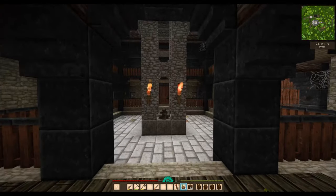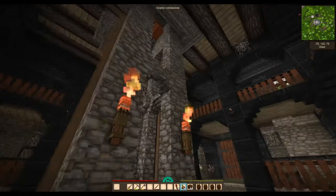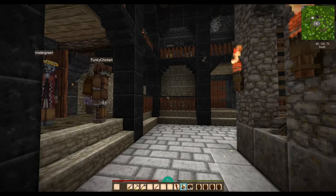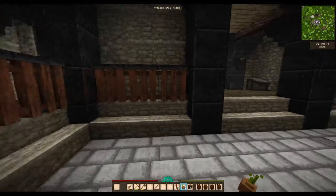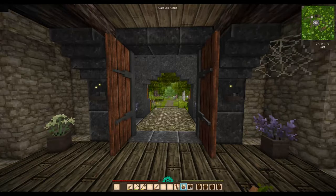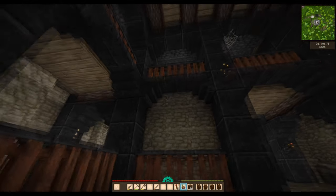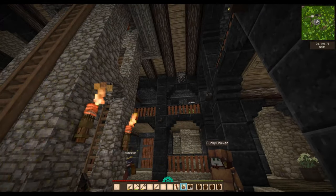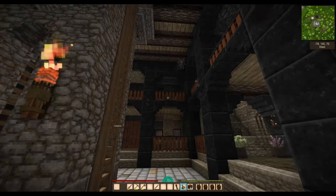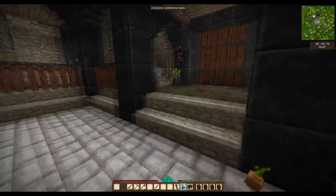Oh gosh, wow - oh my goodness, look at this, guys! Oh, this is a medieval galleried hall - I love it! It's really weird, actually, because outside you've got this absolutely pretty gorgeous area and inside you've got this absolutely powerful medieval structure - and this is saying power, strength. I love it.